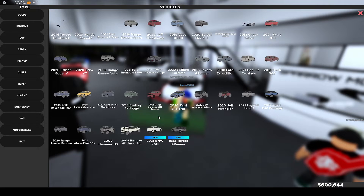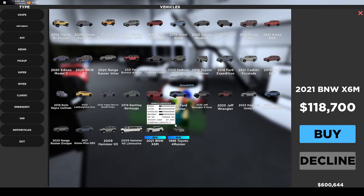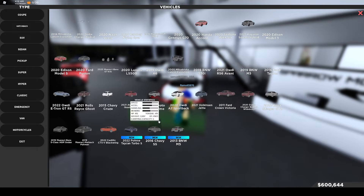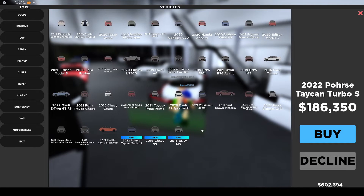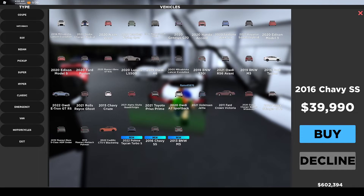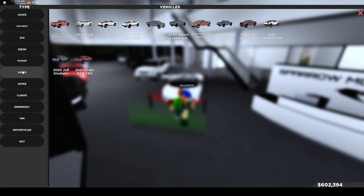No hatchback. Two SUVs: the 2021 BMW X6 M and the 1988 Toyota 4Runner. And the 2022 Porsche Cayenne Turbo S. We got the sedans, along with the 2016 Chevy SS and the 2013 BMW M5.